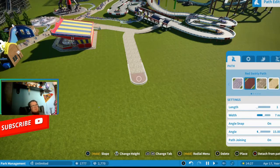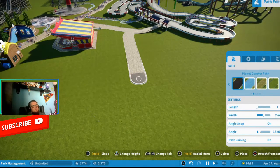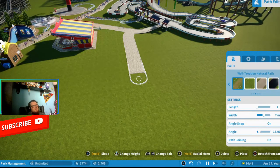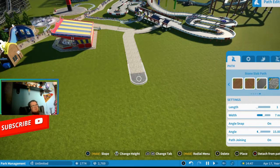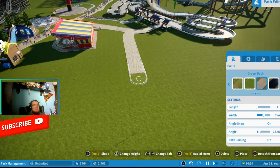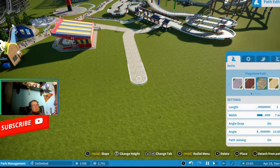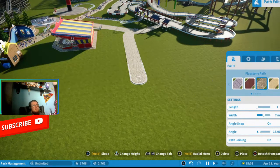I usually try to match the pathways as much as possible. I'd really recommend you basically stick to the same path throughout so it's not confusing for your guests in your theme park. The flagstone path is the one we use here.